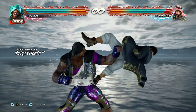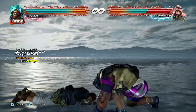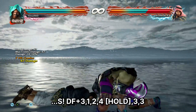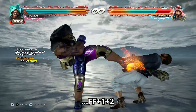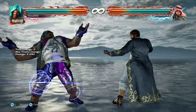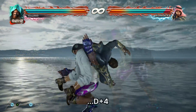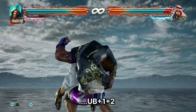Marduk's combos go down one of three routes: damage, oki, or wall carry. For damage, you need to VTS cancel. The way to do it is df3, 1, 2, hit 4, hold it, and then double tap 3 — this takes you in and out of stance. From there, do a Clean Air Suplex. Make sure you hit df3 shallow — that leaves the opponent higher in the air and makes the throw easier to connect. Once the suplex lands, you get a mix up: df4 hits side rollers and Ground Pound covers the rest.